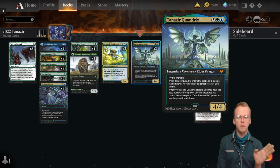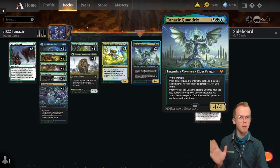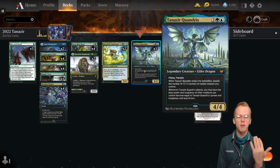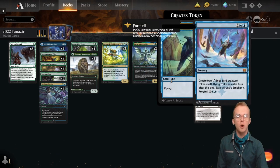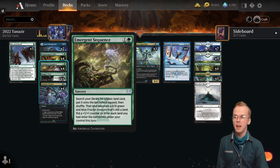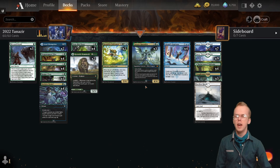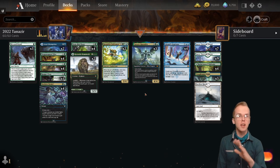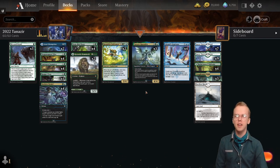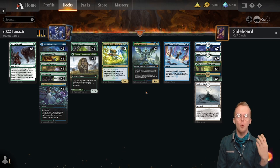So, Flying Trample 4/4 for five mana. When it ETBs you can double the number of plus one plus one counters on a creature, which is why we have so much emphasis on plus one plus one counters lower in the curve. Also whenever it attacks, you may have all your other creatures get his base power and toughness. So all the 1/1 birds from Alrund's Epiphany become 4/4 birds. Your Emergent Sequence lands become 6/6s if they haven't received more counters aside from their initial drop. It's just a big power anthem. Also, if you put counters on Tanazir Quandrix with something like Ranger Class, that means everything else becomes 5/5s or 6/6s.